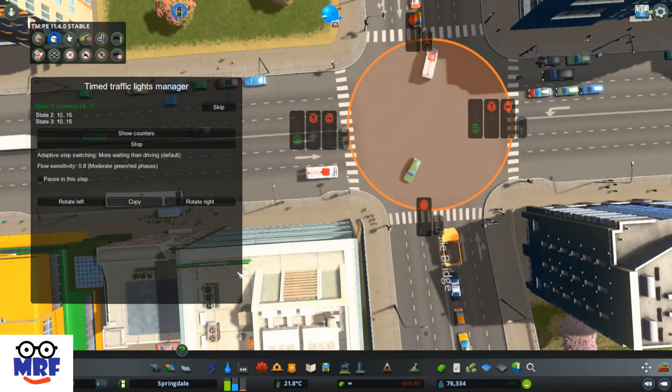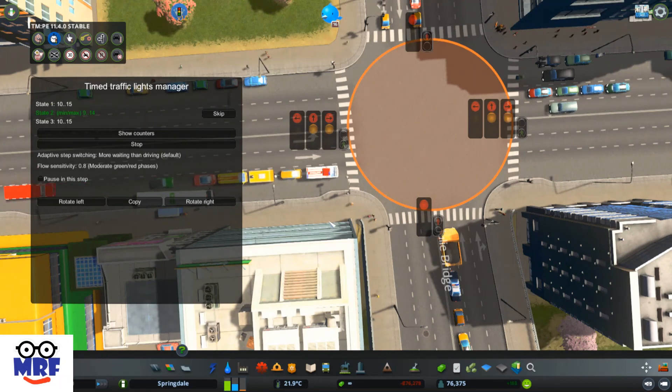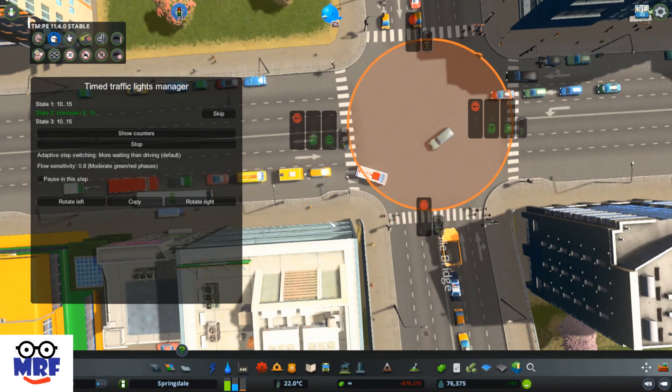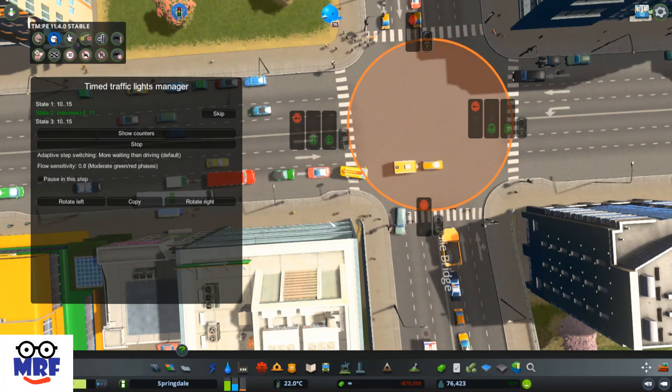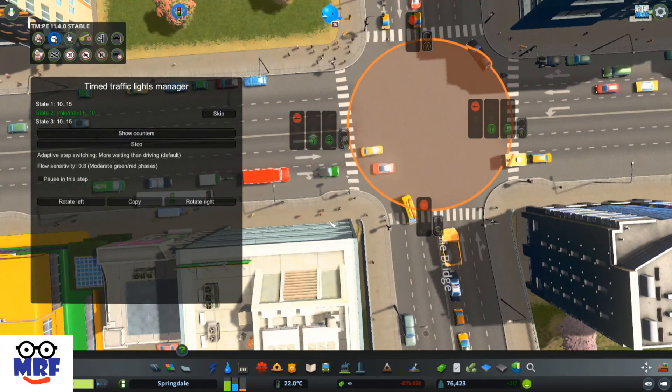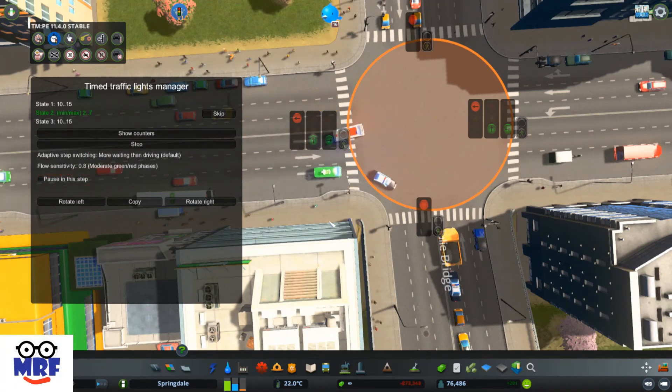It'll take a few seconds for the intersection to clear, but when it does — I'm leaving these signals up so you can see the timing — you'll see the intersection works quite well. The dedicated lefts have no trouble getting through. You can see it go yellow, then red, and now it's going green. Now it's going straight through and the left is not active at the moment.